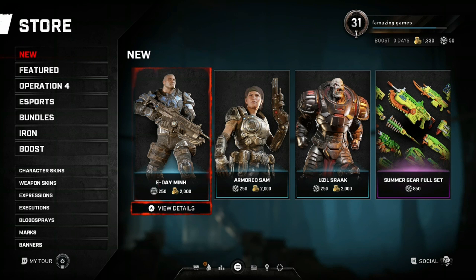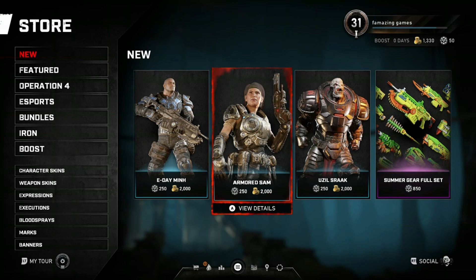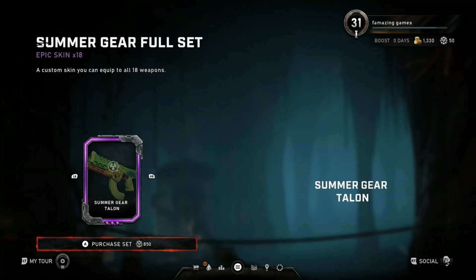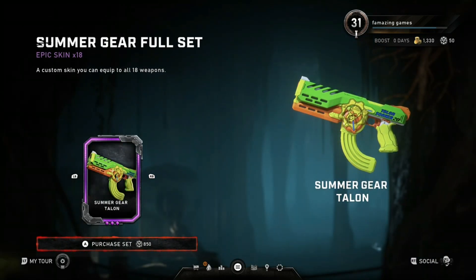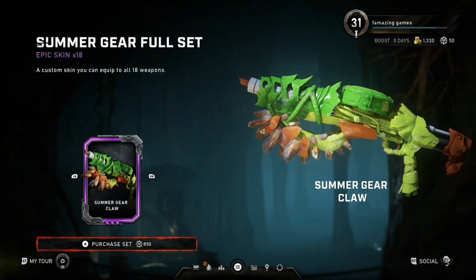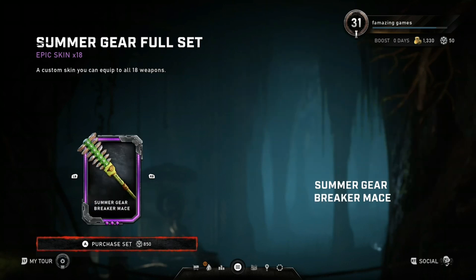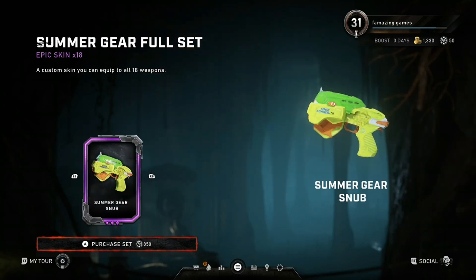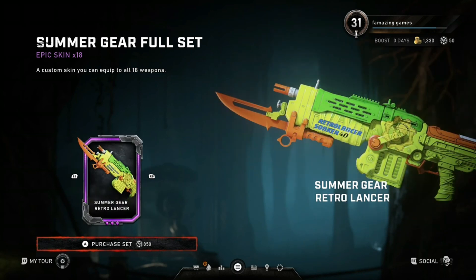We already went through the Ide Min and the Armored Sam, Yuzel Sarek — they all cost two thousand coins each. So we're just going to review the Summer Gear full set. This would cost 850 Iron, which is $8.50. So it's not bad.